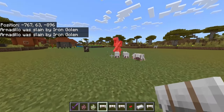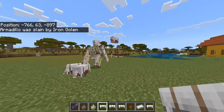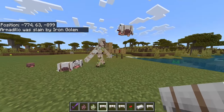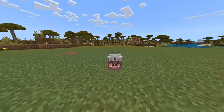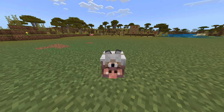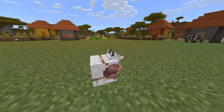Three might be okay here — come on, bring down this iron golem! While one is getting attacked and acting as bait, the other two can just attack the iron golem.